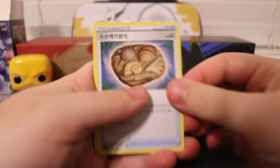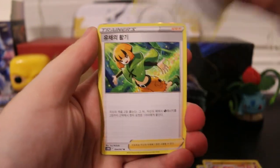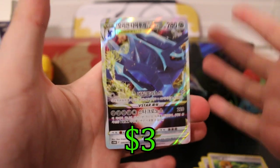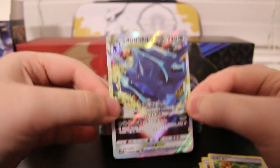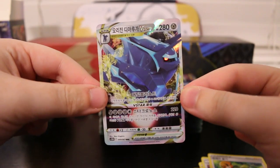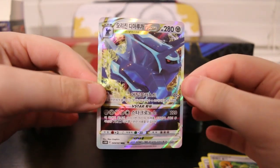I think there's no card tricks, so we'll just go through them. Some Fossil, Munchao, Magneton, Gardenia, and an Origin Form Dialga V-Star right off the bat! Holy crap. Look at that, you guys. That is a beautiful card. The V-Stars are super sick — they look really cool with the Korean text on there.